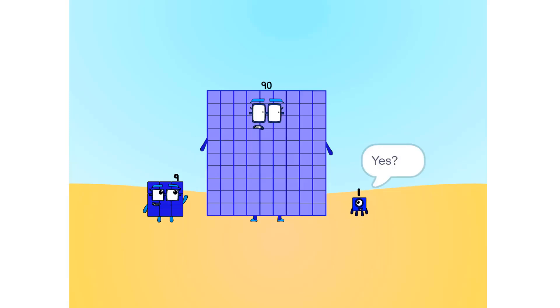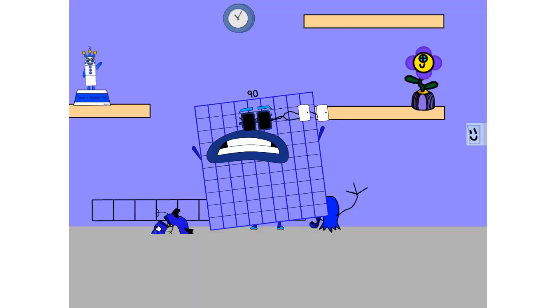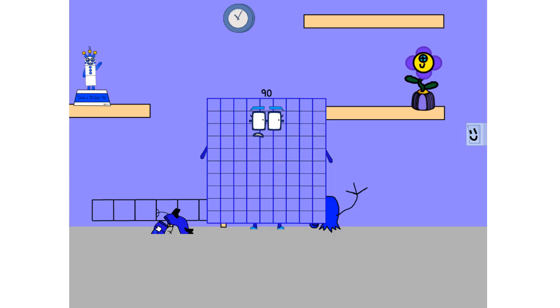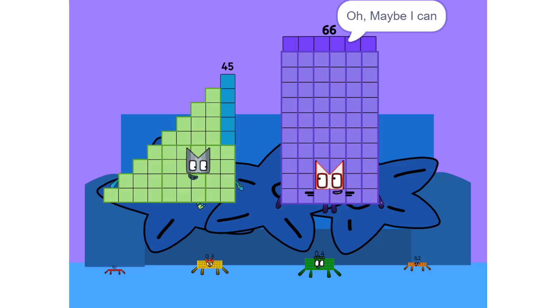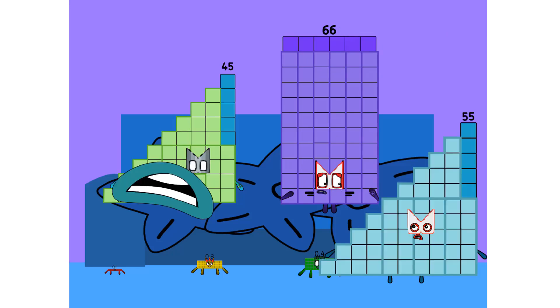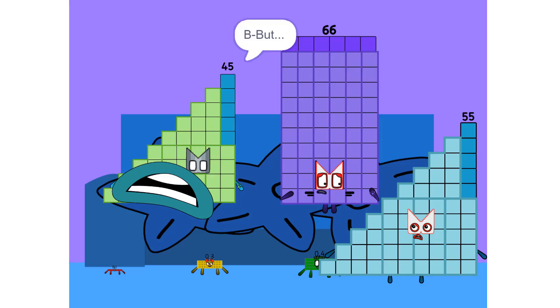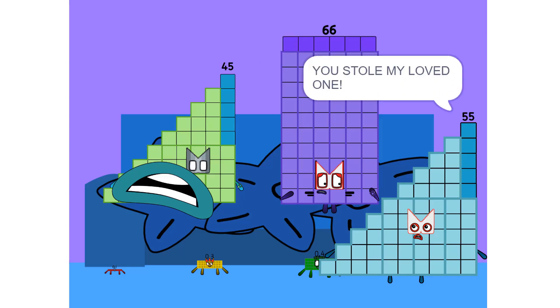40. Ten fours: 40. One four: 4. Two fours: 8. Three fours: 12. We know how to tell it straight. Four fours: 16. Five fours: 20. Six fours: 24. Seven fours: 28. Eight fours: 32. Nine fours: 36. And when all the fours are in the mix, ten fours: 40.